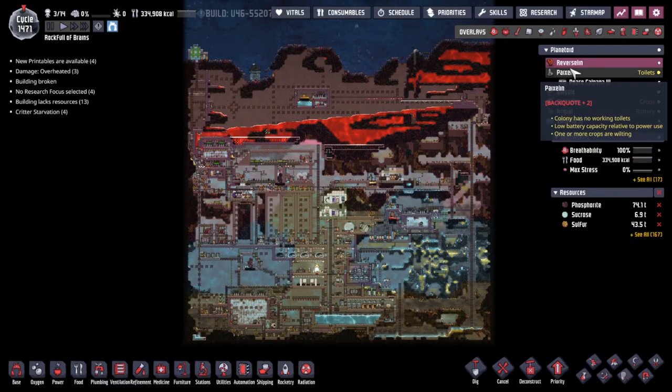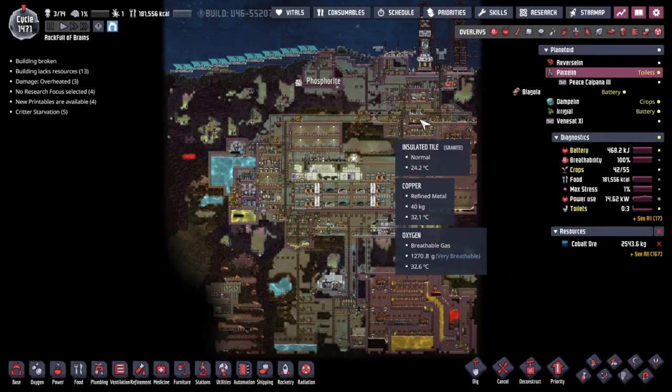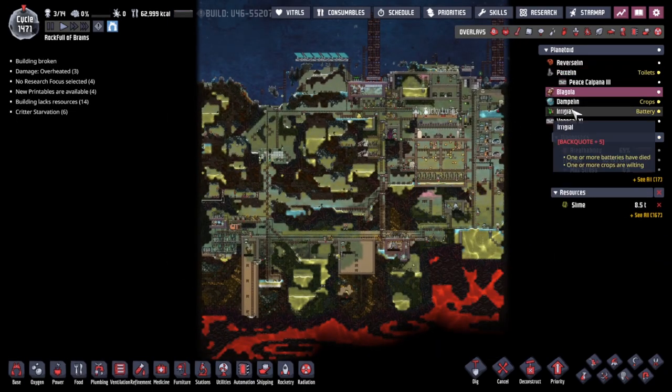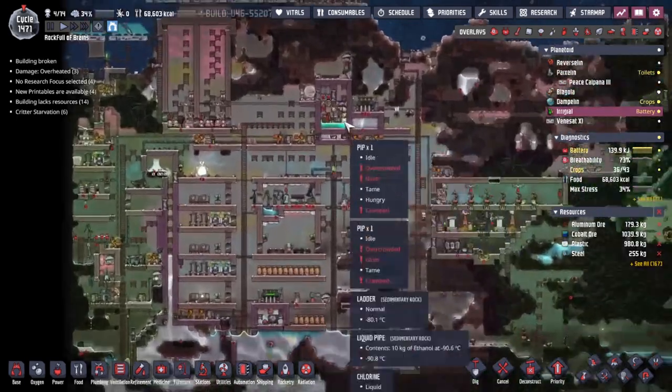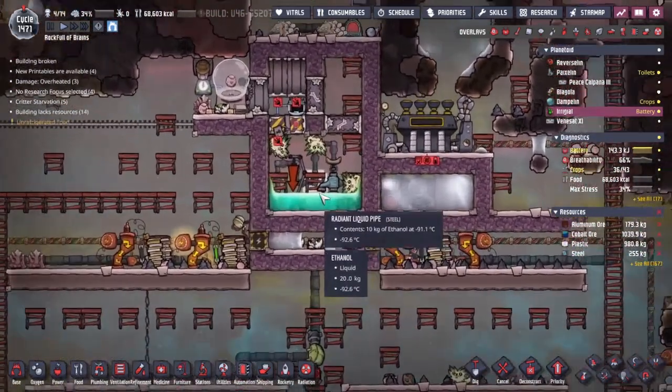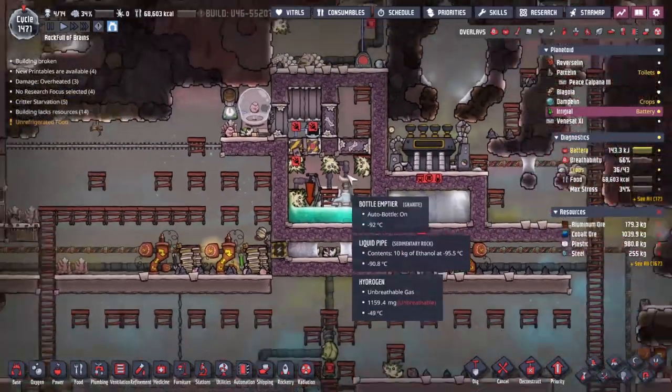Hey guys and welcome back to Oxygen Not Included, Clay's Amazing Space Solid Simulator Extraordinaire. My name is Twitchy and last time we spent roughly 6 hours making a very cold box to drop all of our excess animals into, to cool them down and make some very chilled meat. 6 hours!